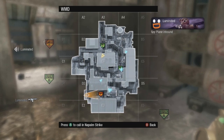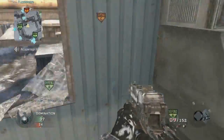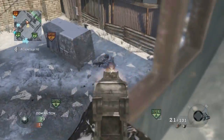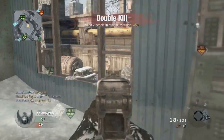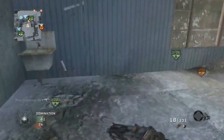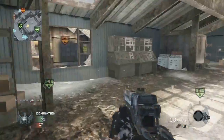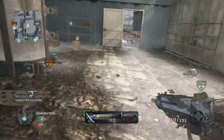Number one, the killstreaks don't stack, and number two, if you get up close in a spawn it's going to flip. The spawns in this game are really, really wacky, they're really hard to deal with, and they'll mess with you a lot. The spawns will flip and really, really mess up your game, so I'm having troubles getting good gameplays, but I'm slowly adjusting my playstyle and raising my KD.